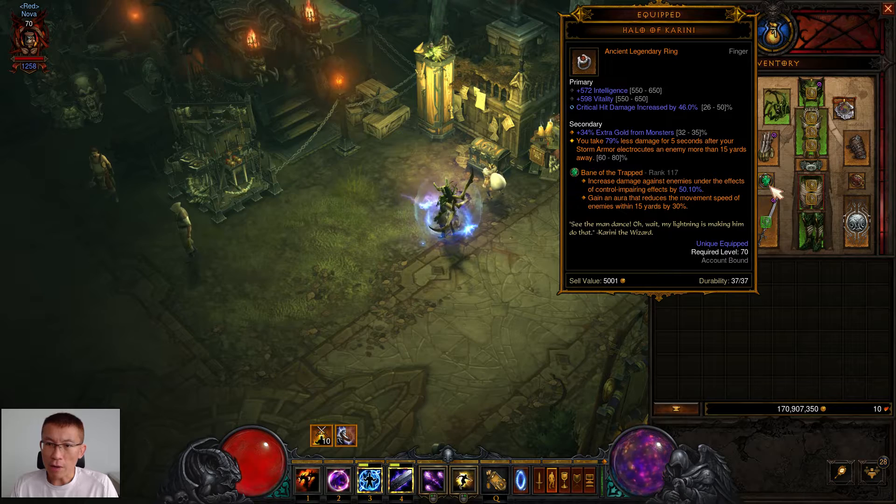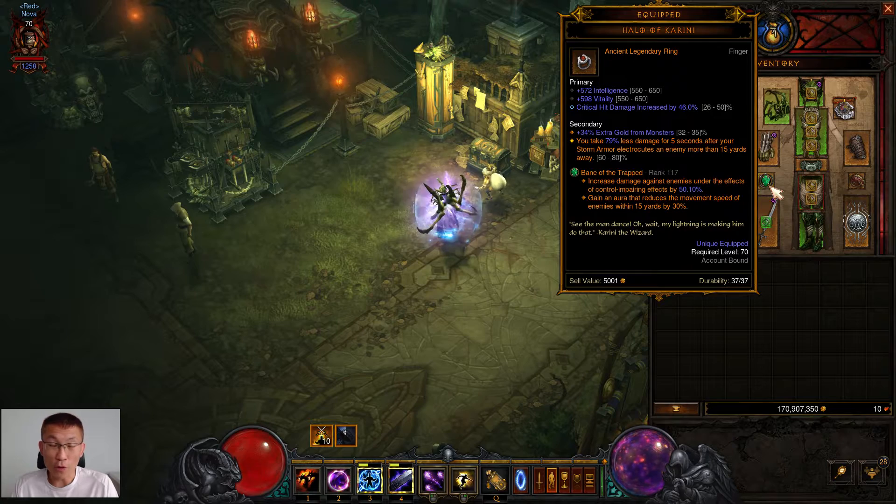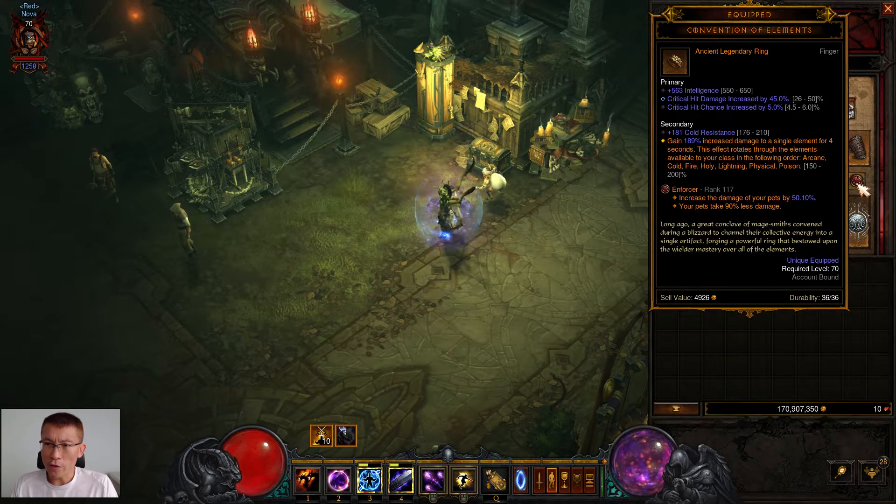For rings, there are two. One is the Halo of Karini — a very nice ring for damage reduction. Go for the highest damage reduction roll possible, and Critical Hit Damage and Critical Hit Chance are very important. The second ring is Convention of Elements, which almost every D3 build uses. Try to get a high roll — 200 vs 150 is a big difference, that's a 50% difference through the rotation. Try to get a crit roll on it as well.